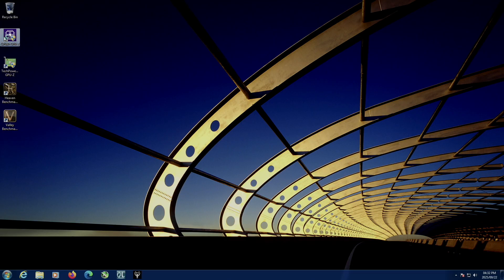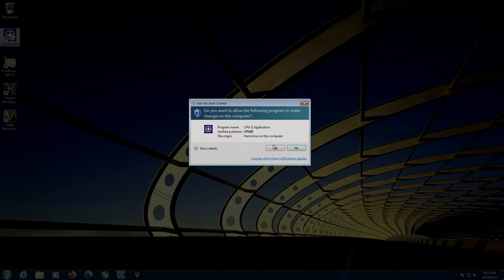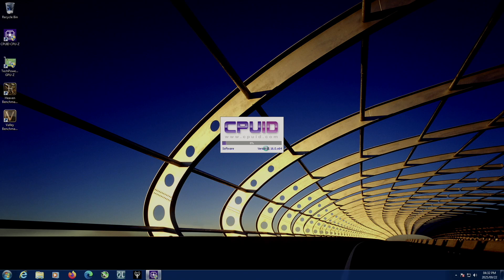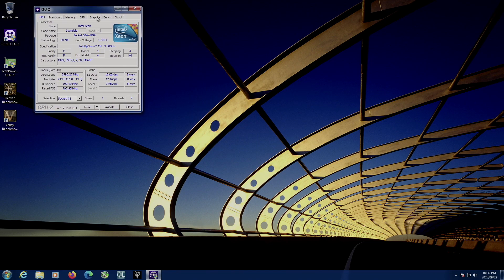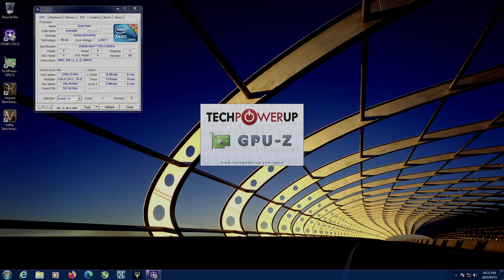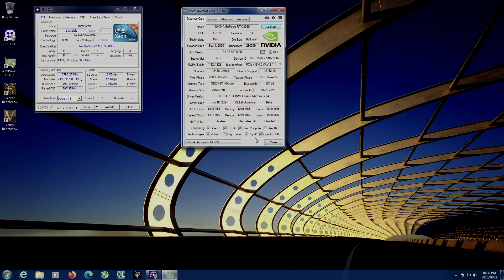I must admit that this machine has impressed me quite a bit. When I initially started this project, I wanted to have Quake 2 RTX running on a Pentium 4 system from the year 2005, and I initially thought it would run, but I never expected it to run in full screen mode, let alone at 100 frames per second. I expected to maybe have to run it in a windowed mode with reduced settings. So overall, I'm pretty damn impressed with this result.